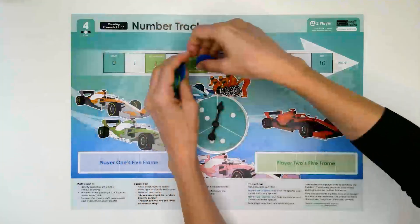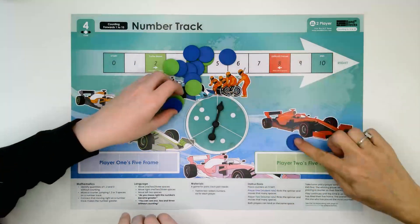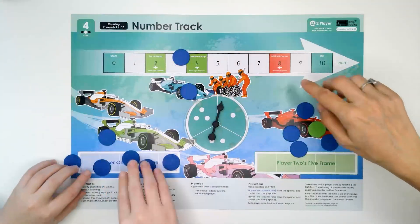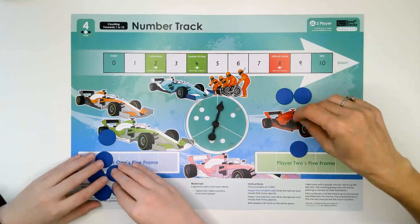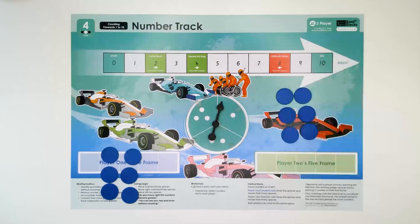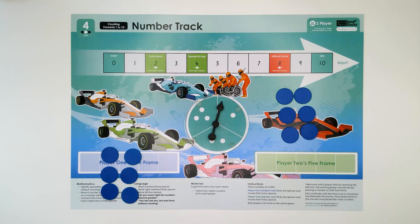Now to complete this activity we each need six counters, so can you count six? I'll count six: one, two, three, four, five, six. I'll get rid of the others. Now we're going to check we've got six by making a pattern that's on a dice, because I can see how many now without counting — I know that means six. And I can see you've got six without counting too, well done.